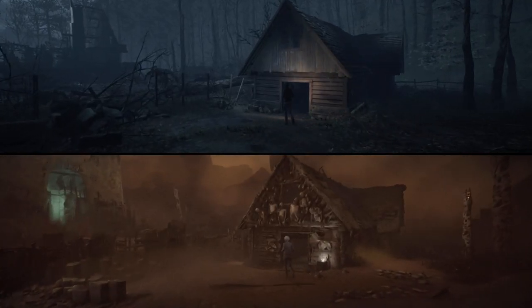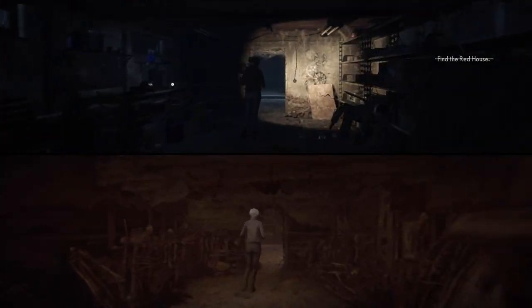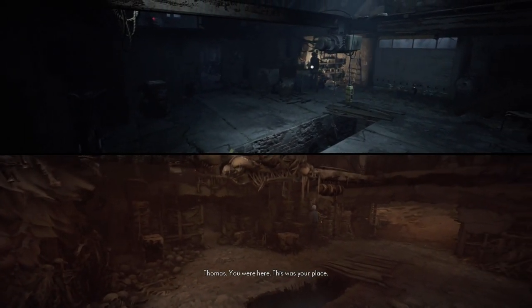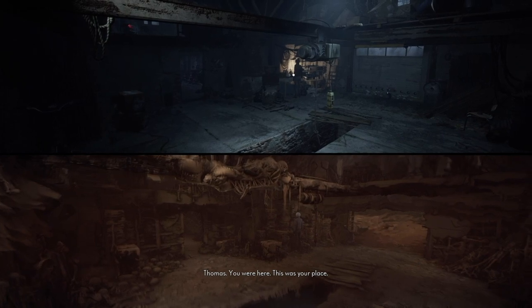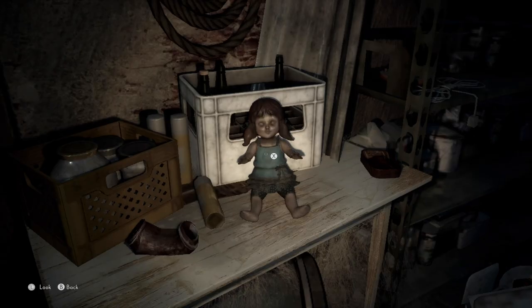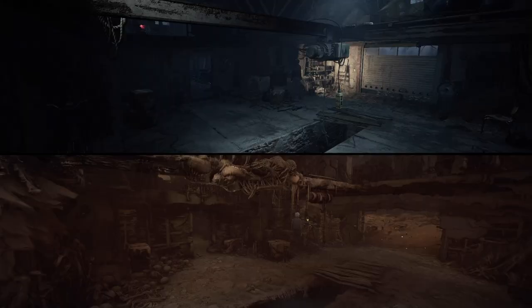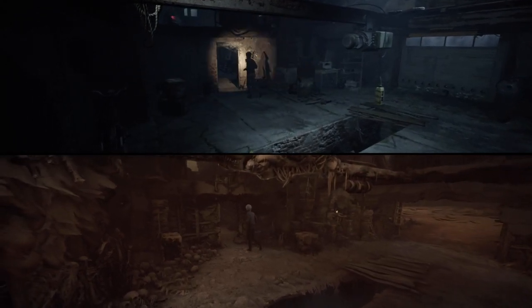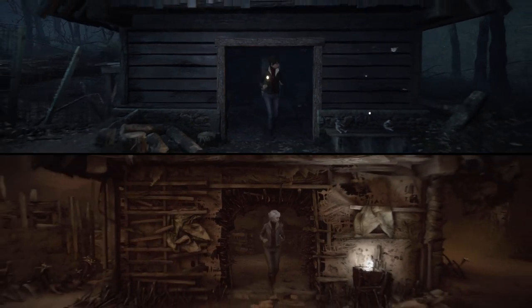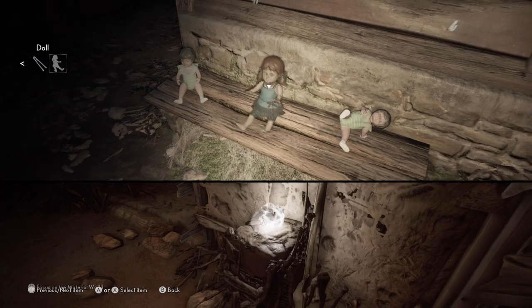Enter the toolshed, cross the first room and turn left. Examine the table and pick up the doll. Go back to the exit of the toolshed and place the doll among the others on top of the bench to activate the light source and drain it.